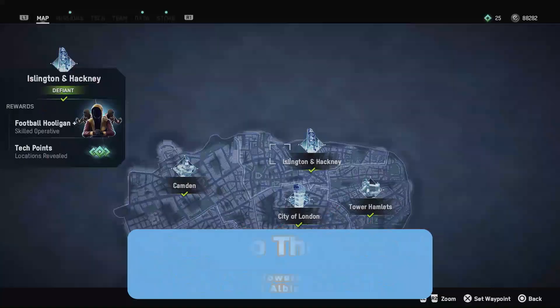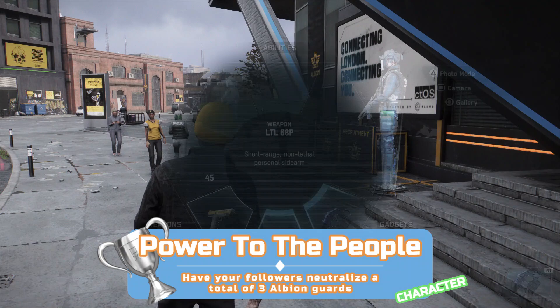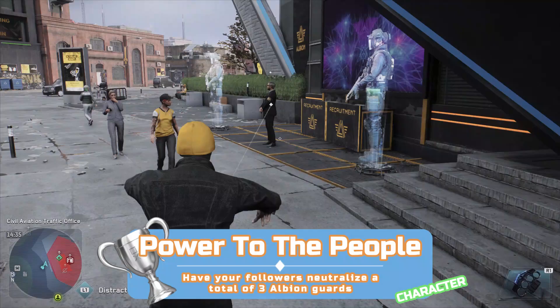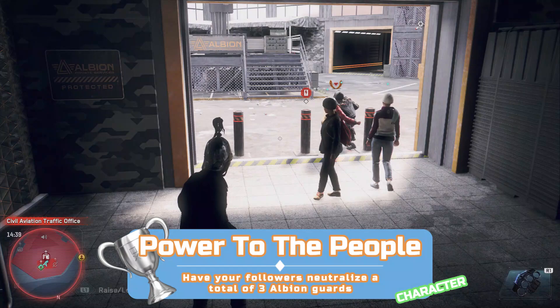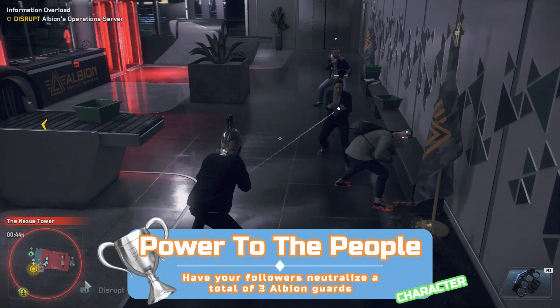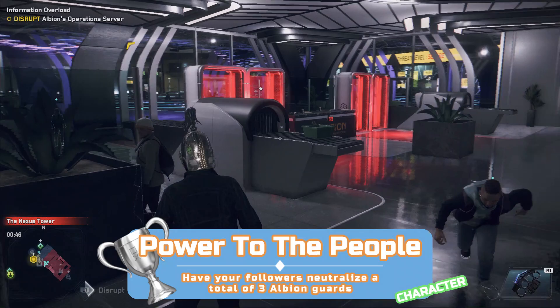For this character-specific trophy you'll need a football hooligan, and you can get one by making Islington and Hackney defiant. Once you have one, go to any red area and select the rally cry ability from the weapon wheel — this calls three minions to help you out. They will take on anyone that comes for you, so just stand back and let them neutralise three people. These guys aren't particularly tough, so you may not neutralise three with your first rally cry — you can't do another one straight away either, so go to another red area and do it again. The three neutralisations don't need to come from one rally cry.